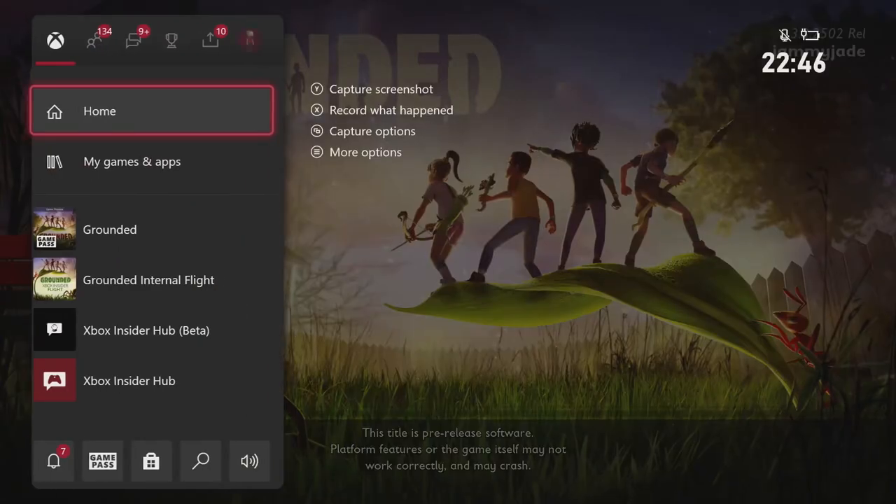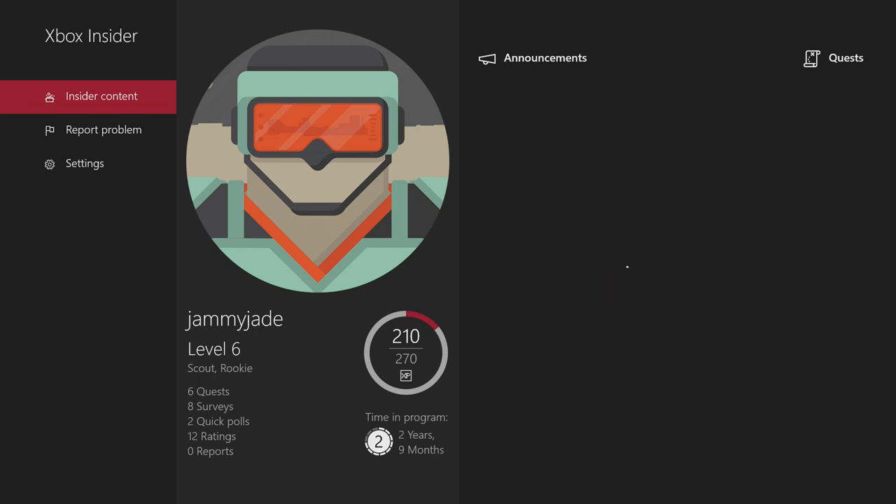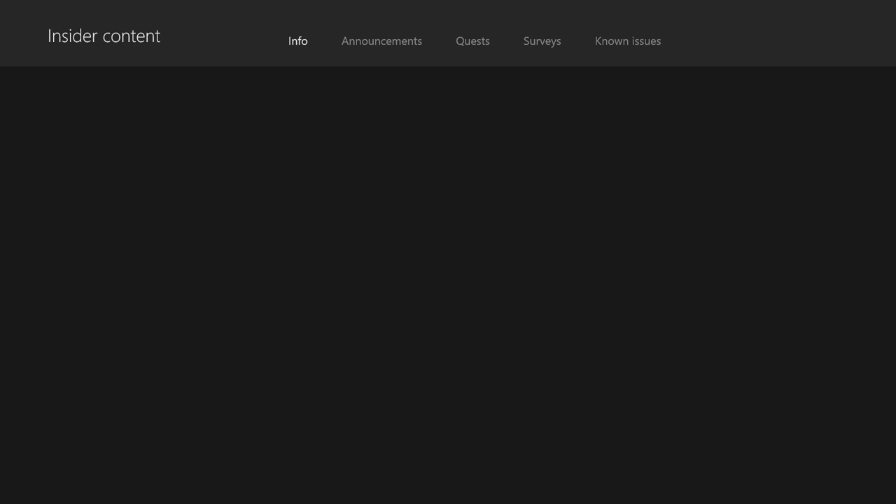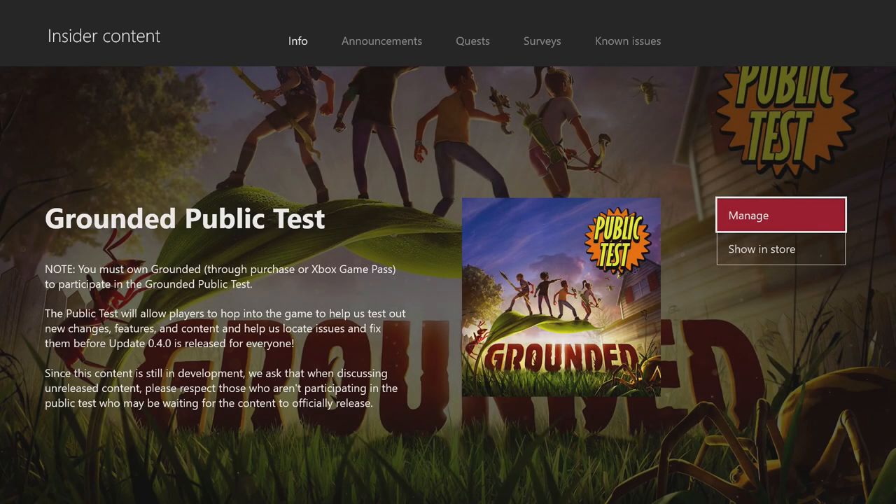Make sure you restart your console and make sure that your Xbox Insider app is up to date. You can do this by clicking on it — it should start up and update if there's anything needed. Once you've started it up, go ahead to the Insider content and you'll normally find things like Minecraft, maybe even PUBG if it's still available, or Sea of Thieves. But now you'll also find the Grounded public test server.